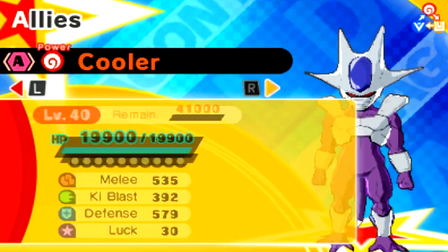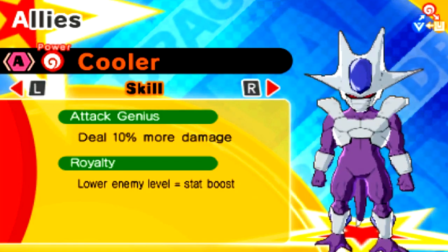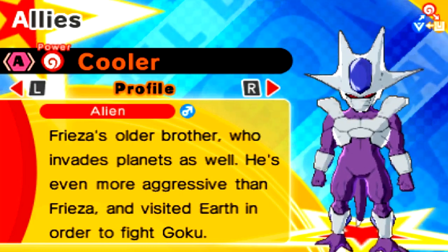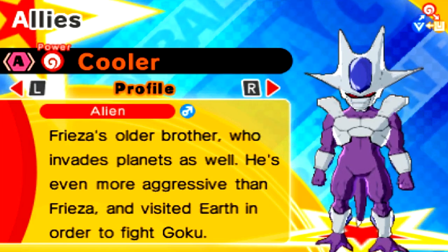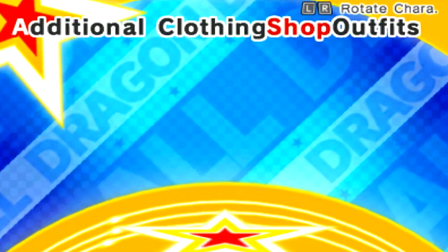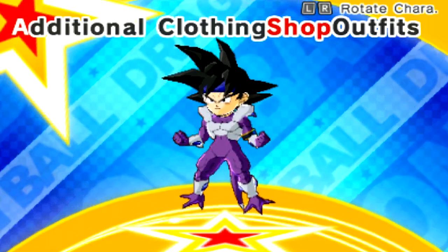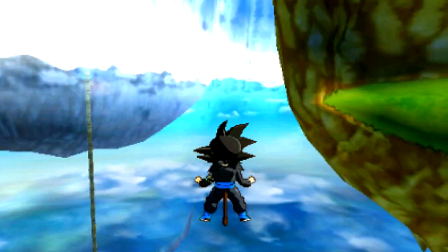You can definitely do a lot of cool fusions with this guy. He's got pretty good stats — only at level 40. His moves include Monster Throw, Earthbreaker, Attack Genius — that's pretty good — and Royalty. He is alien, Frieza Race. Frieza's older brother, who invades planets as well — even more aggressive than Frieza. He visited Earth to fight Goku. You can actually buy his skin for your character — I love that.